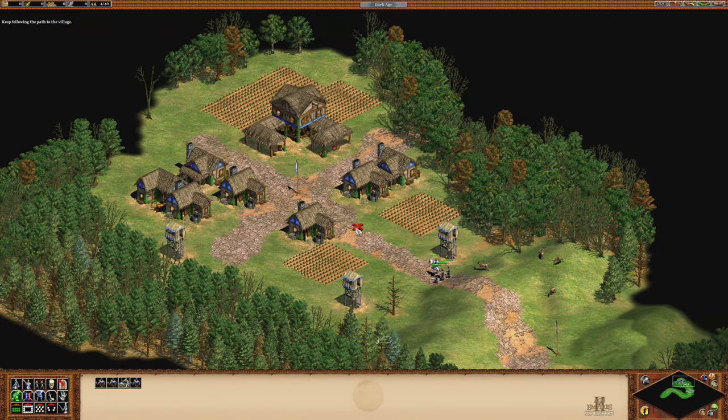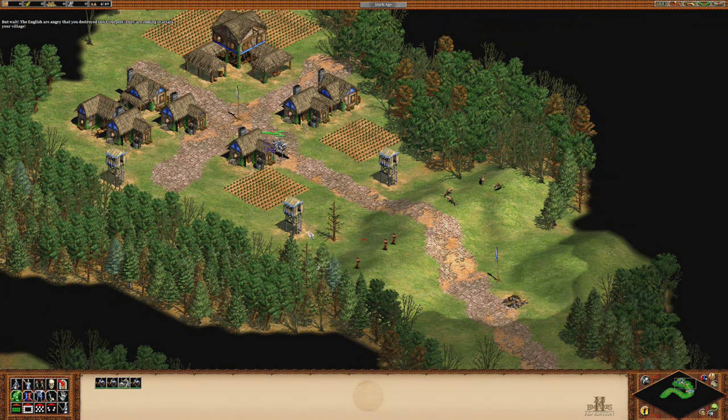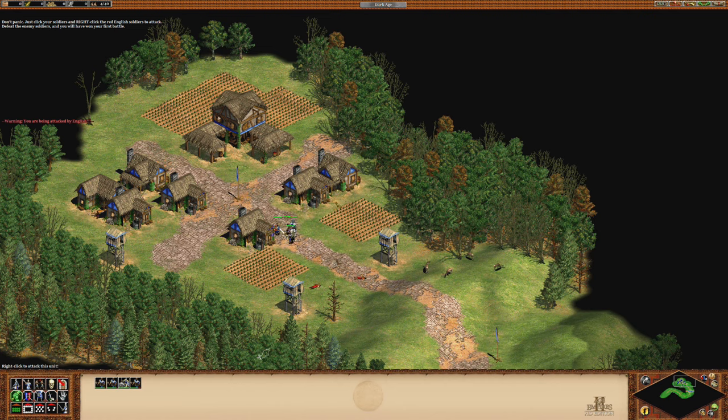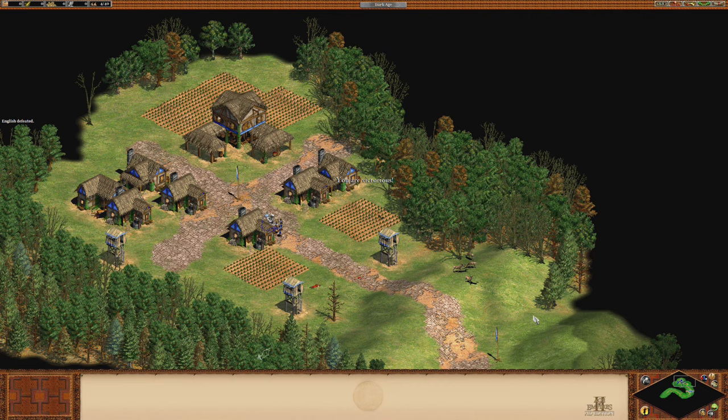There we go — got a nice village here. The English are angry that you destroyed their outpost and they're coming to attack your village. Just click your soldiers and right-click their English soldiers to attack. Defeat the enemy soldiers and you will have won your first battle. Good job — now you know how to fight back against the English army.